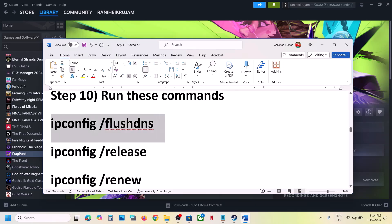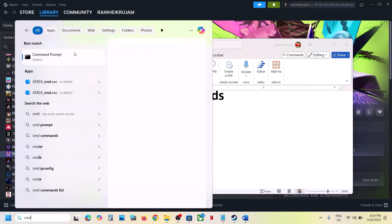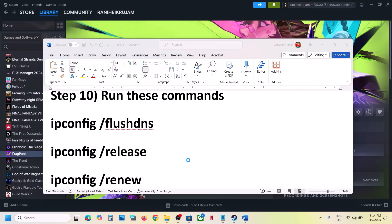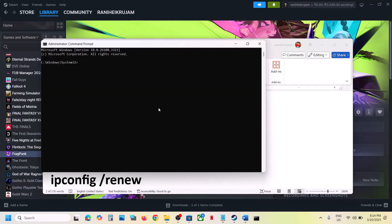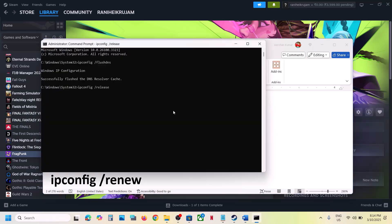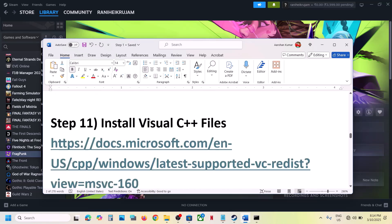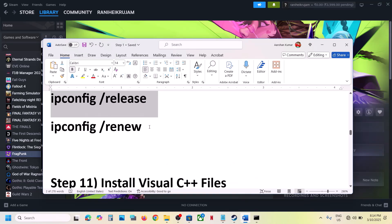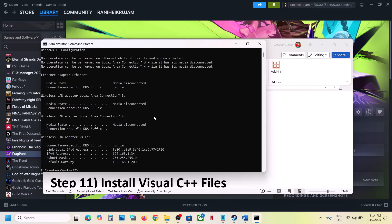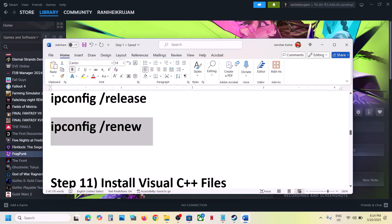Run the commands provided in the video description. Type cmd in the Windows search box, right-click Command Prompt, and click Run as Administrator. Click Yes to allow. Paste the first command and hit Enter, paste the second command and hit Enter, then paste and run the third command. Once done, launch the game and check.